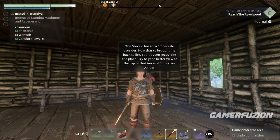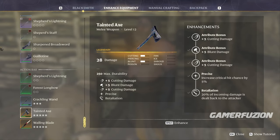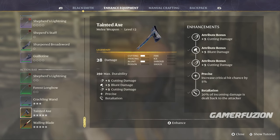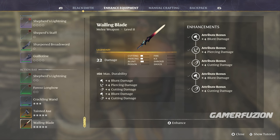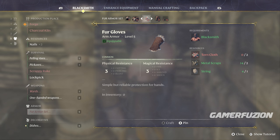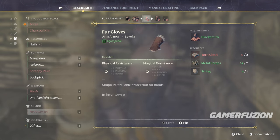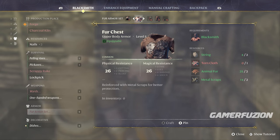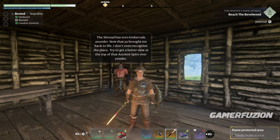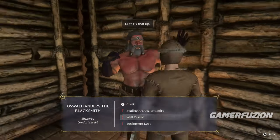Once the blacksmith is set up, he's going to give you two amazing things. First, he gives you the ability to upgrade your weapons — check the video description on how to upgrade weapons early and make them very OP. Second, he provides a great starting armor set that gives you negation against fire, physical damage, and other things you'll encounter in the shroud.